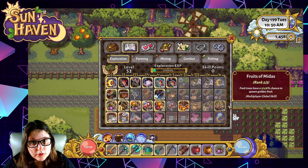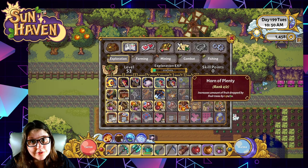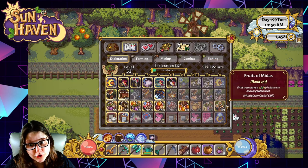Don't forget to spend some skill points in the exploration tab of your skills menu on your fruits and forageables to help increase your rate of picking up fruits and increase their value when you sell them.